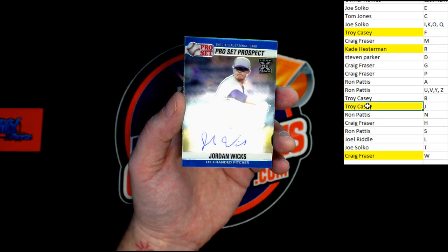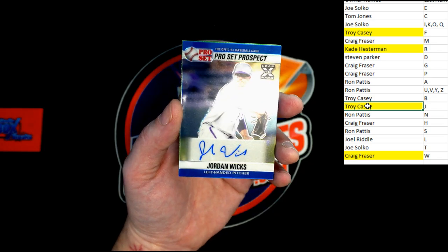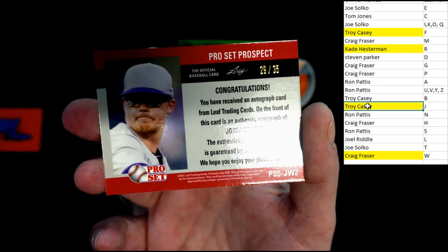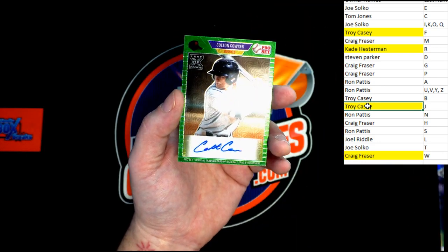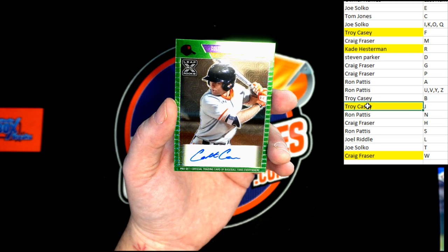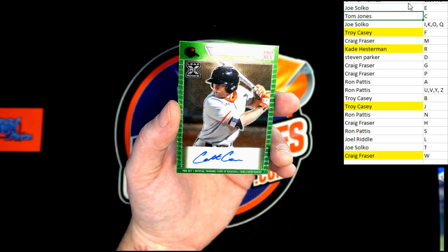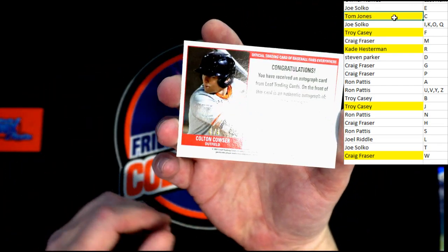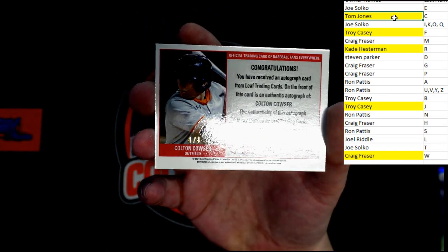That is numbered six of seven — very nice. And Jordan Wicks behind that going to Craig F. That is a nice blue right there. And behind that we've got 29 of 35 on the Wicks. Then we've got Colton Cowser — C, we know that's going to Tom. Congratulations on that one. Let's check out and see what's numbered here.